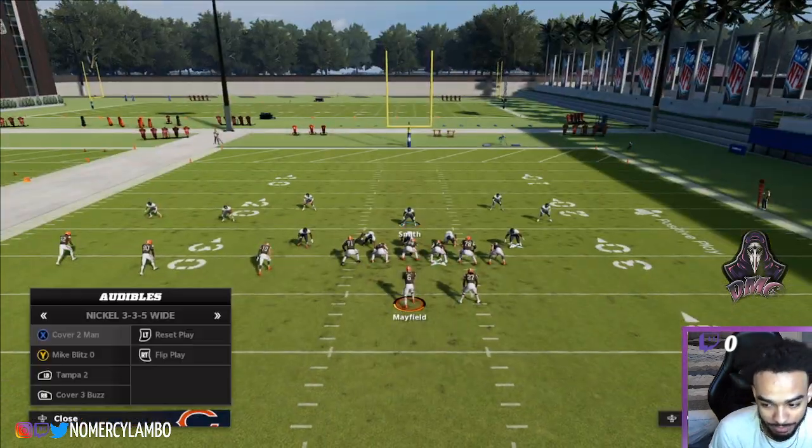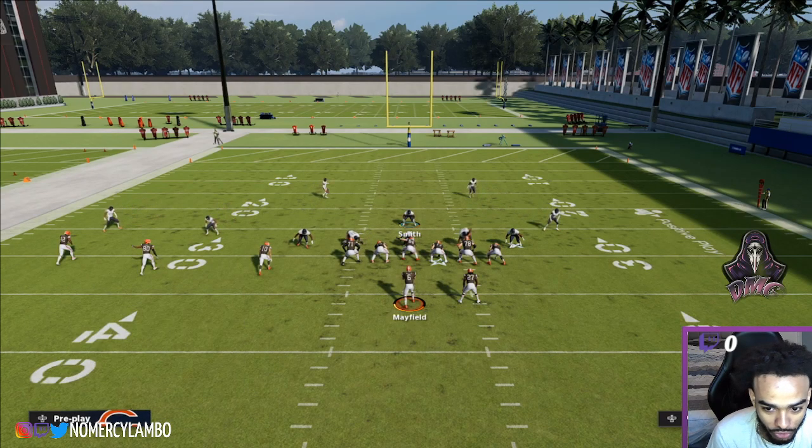Now the advanced way to do this — come out in cover two. You can't do this in Mike Blitz. You cannot do this in Mike Blitz zero.